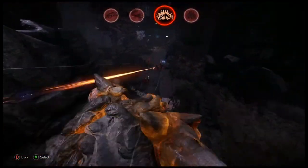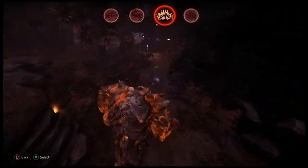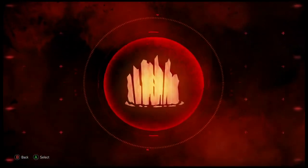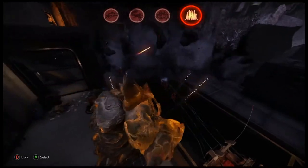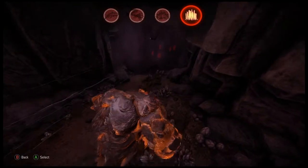Fissure travels over the terrain, scalding anything in its path. Rockwall creates a huge barrier, trapping a target or shielding the monster from damage.